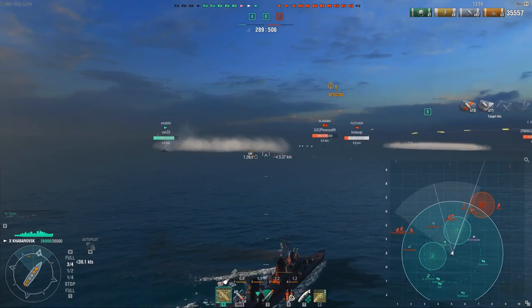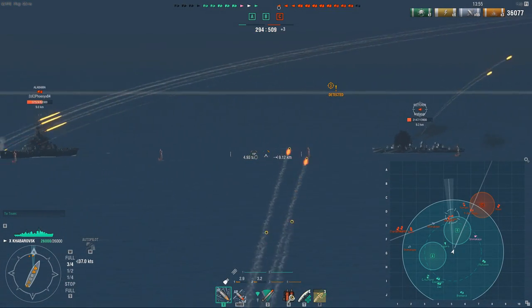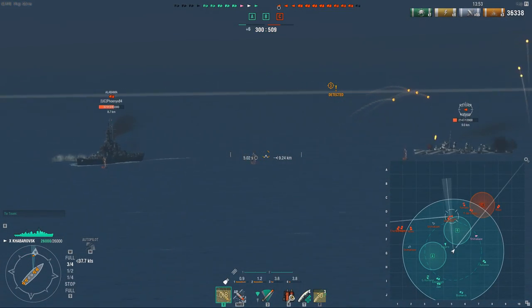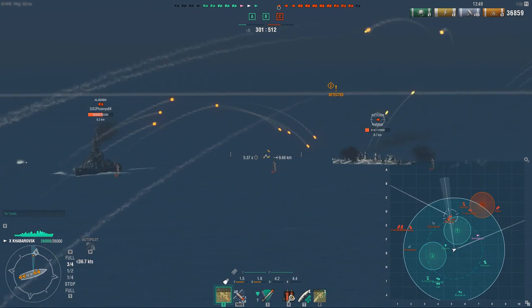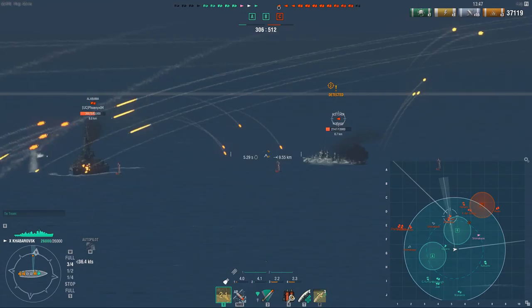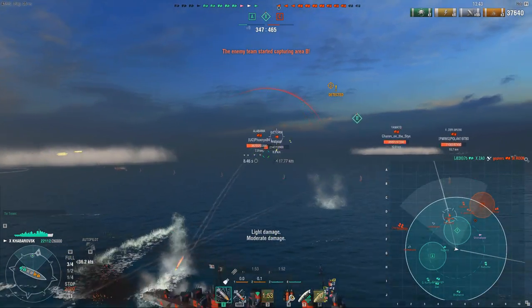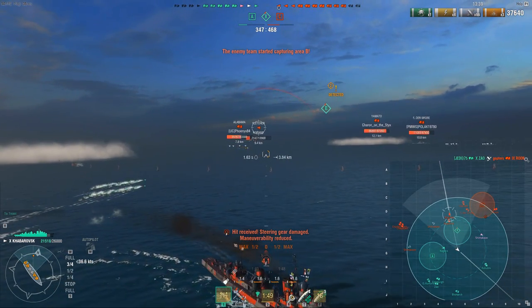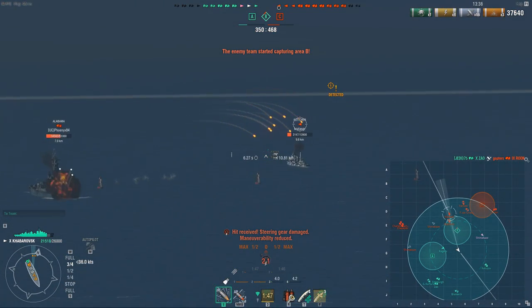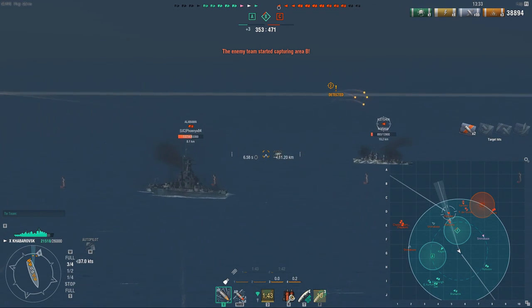Oh man, is he really going to get away? Fletcher is spotted though — let's see if I can finish him off instead. Constantly harassing the DDs, but of course I also have to constantly avoid shells. You might notice I'm constantly shifting my rudder left and right, trying to dodge and making sure they don't kill me off. I tried to finish off the Fletcher but I have to turn around now because I'm getting too close — these battleship pens are no joke.